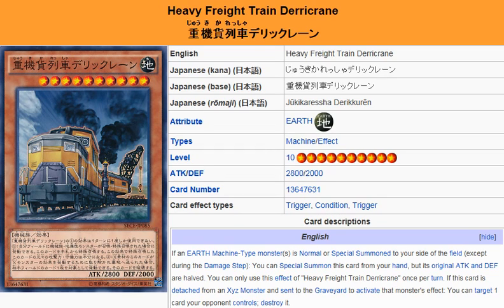Yu-Gi-Oh! 101 card review. Here to review a card released November 15th in Secrets of Eternity. What we're looking at here is Heavy Freight Train Dera-Cain. It is an Earth Machine effect monster, Level 10, attack 2800, defense 2000. Its effect: if an Earth Machine type monster is normal or special summoned to your side of the field, except during the damage step, you can special summon this card from your hand, but its original attack and defense are halved. You can only use this effect of Heavy Freight Train Dera-Cain once per turn.